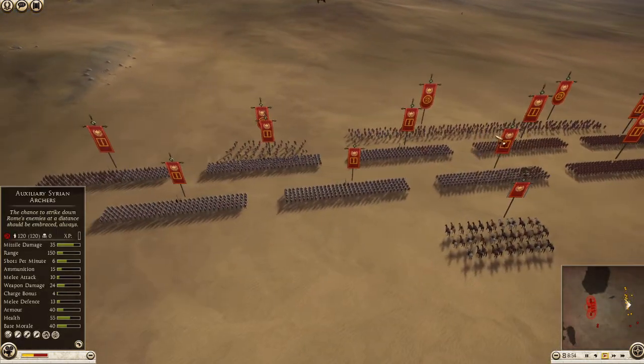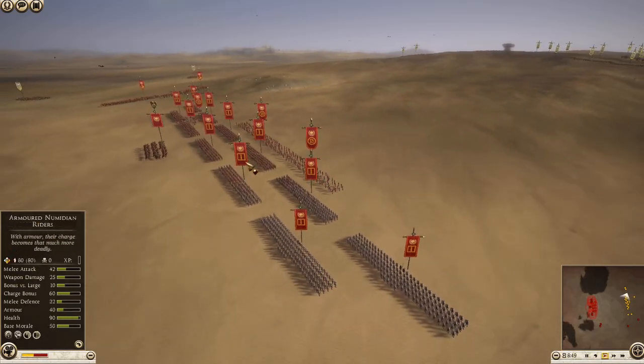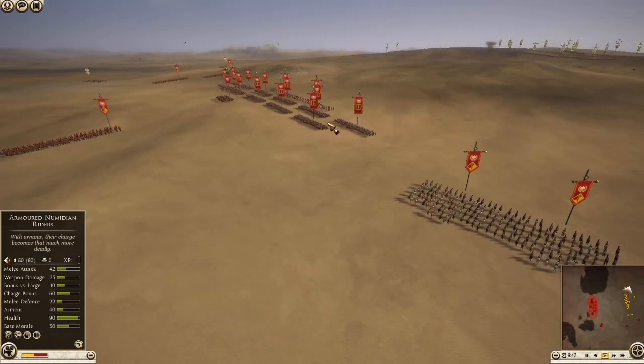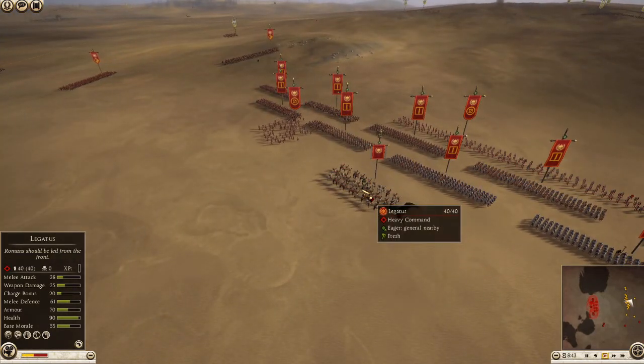I'm fighting against Rome which is bringing 10 armored legionaries, five legionary cavalry, three Syrian archers and of course the legatus.